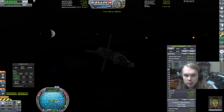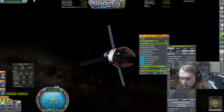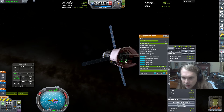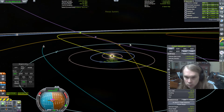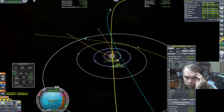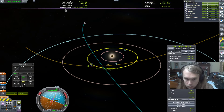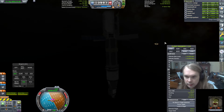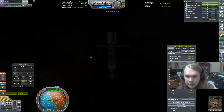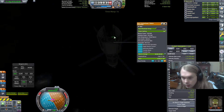I need to turn the reactors off — that should be action group three — because these things have a limited lifetime. I can only run them for a total of five years, so if I accidentally time warp for five years with them on, they're dead and I can't come back. Reactors are off. Cronus is coming up.